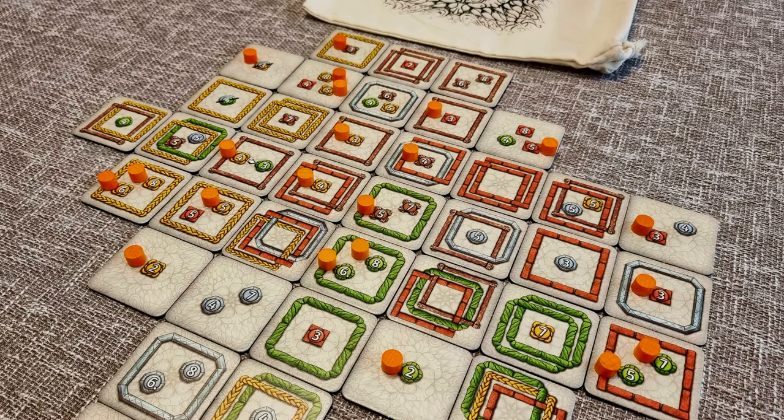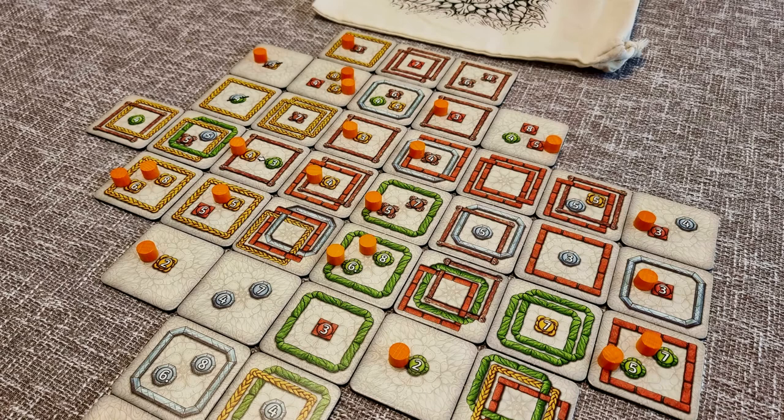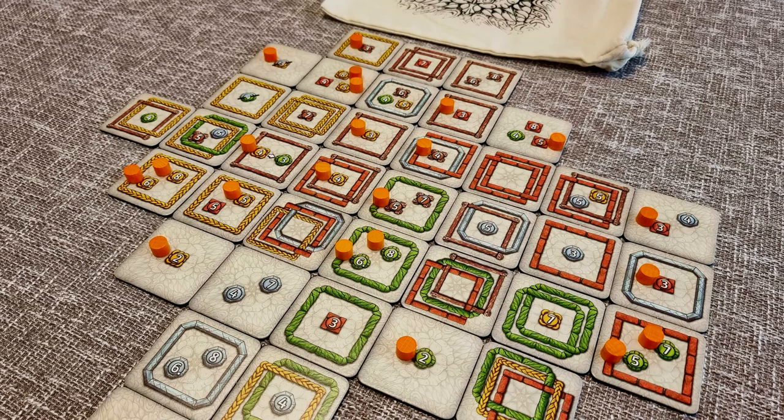What's up Board Gamers, thanks for checking out our review of Framework. Framework is a light strategy tile laying game. It consists of 60 simple and 60 complex tiles, with each player starting with 22 tokens. On a turn, the lead player draws and reveals a balanced assortment of simple and complex tiles with one more tile than the number of players.